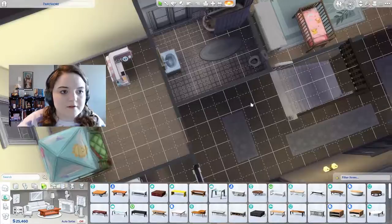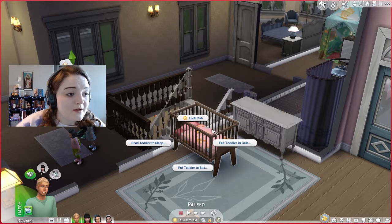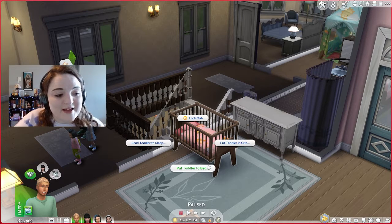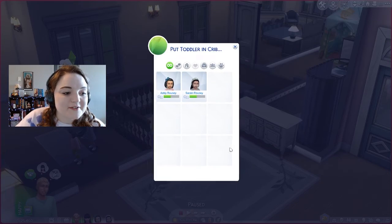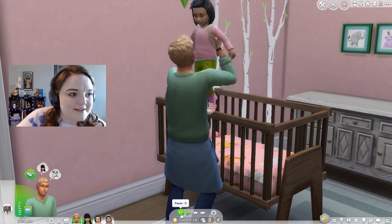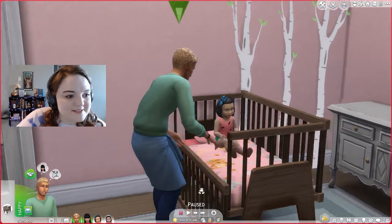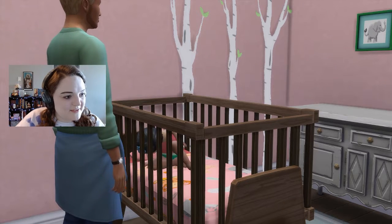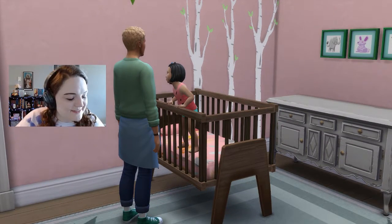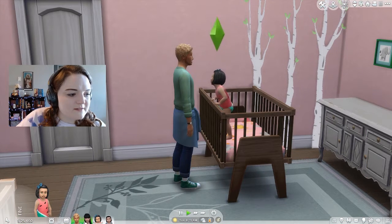How cute! Alright, let's see how this works. I'm gonna have him put — you can lock the crib, read toddler to sleep, put toddler in crib, put toddler to bed. Put Addy in the crib — yeah! Oh my god, wait — oh my god, oh my god, here it goes, here it goes. Cute! Oh no, she's mad. Okay, pick her up — hey, don't throw a fit!